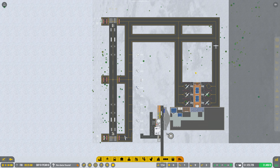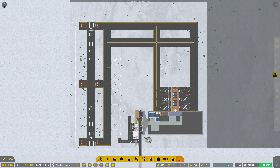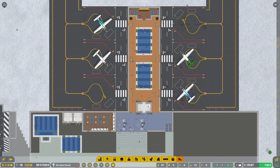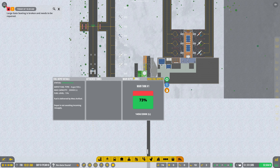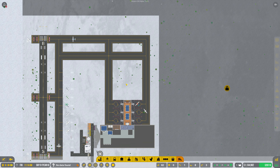Something I want to do in a future episode is move general aviation, because I don't want it sharing runways with commercial flights — it's getting really backed up and clogged, and once we get the big aircraft in it's going to be even more of an issue. Inside the terminal, I don't think I've changed anything. I did hire a few more people between episodes and got the fuel resupplied.